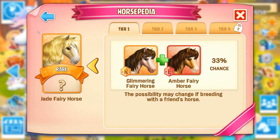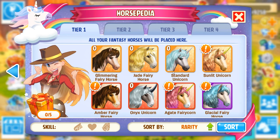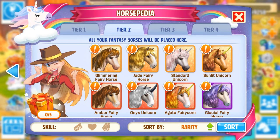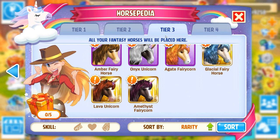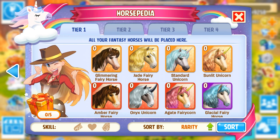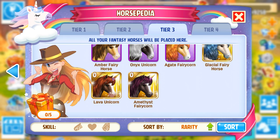It looks like if you've got one of the fairy horses or the fantasy horses, then you can breed up for some of the others. They're so pretty - amber fairy horse, I can't wait to see what they look like. Look at the agate fairy corn as you go to a higher level - oh my goodness, that's gorgeous! So there's no tier fours available just yet. Look at the color of the unicorn's horn - they become rainbow! They start off kind of like silver or just a little bit gold, and then once they're tier three they are rainbow. Look at the glacial fairy horse, she is just fancy.